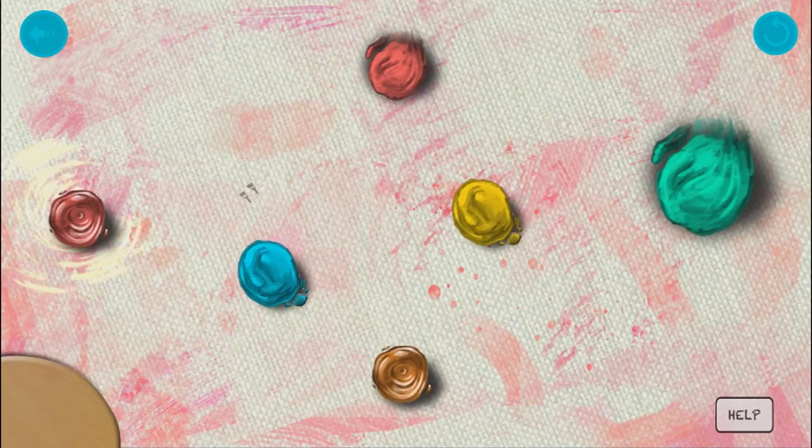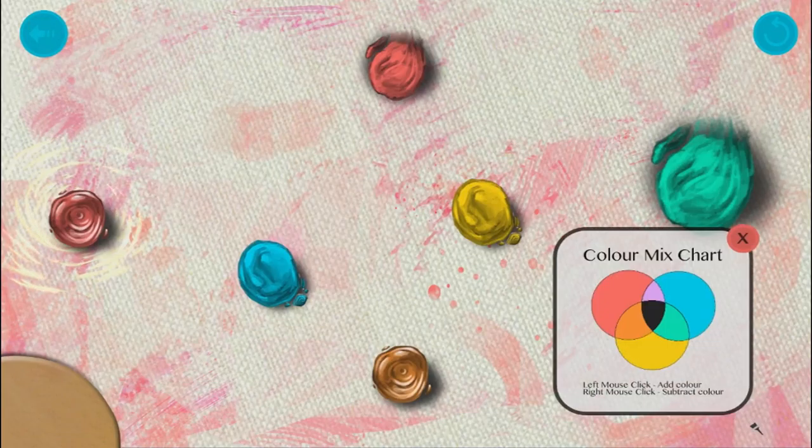I'm not sure what this button does. So, what does this say? That's just the— red and yellow make orange. That's green and purple.